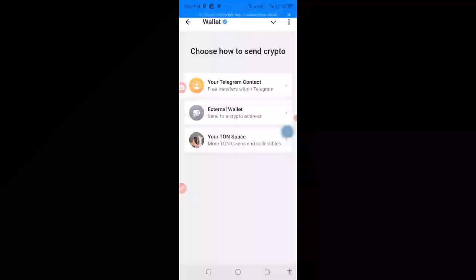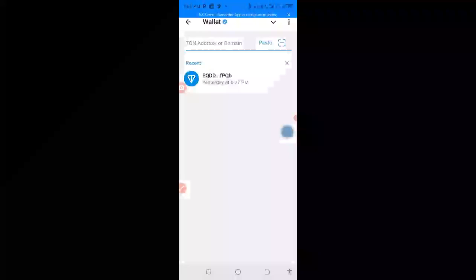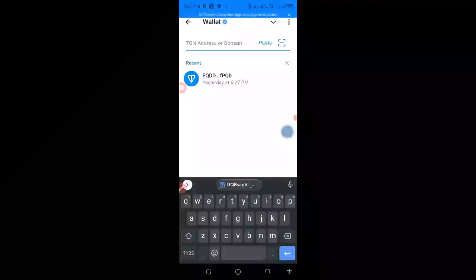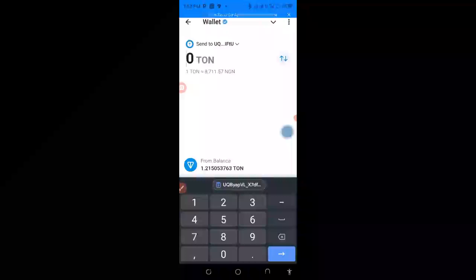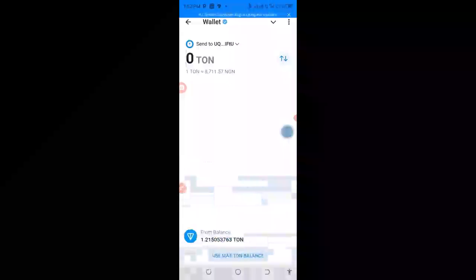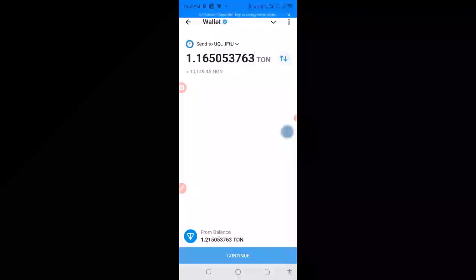I will click on 'External Wallet' and then click on TON. Now I will paste the address I copied from Tonekeeper here, then press 'Continue'. As you can see, there is TON here — one thousand. I will move down to 'Use Milestone Balance', meaning I want to select all the milestone balance that I have here.